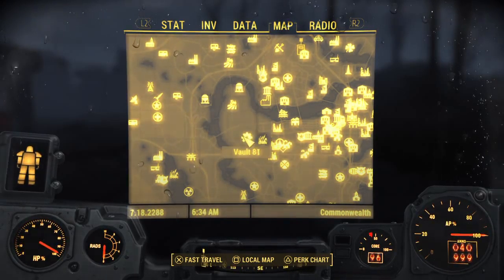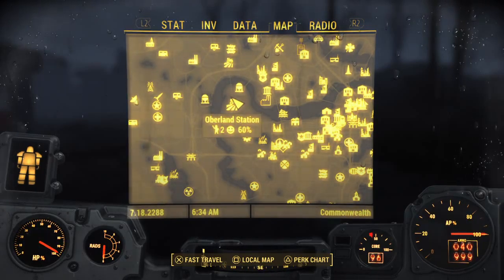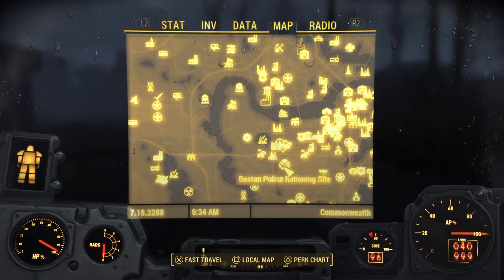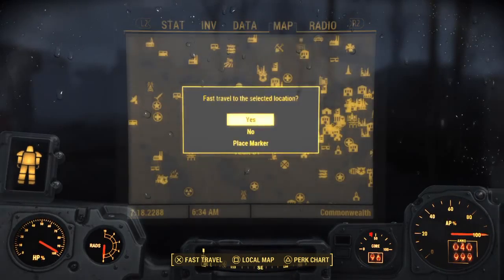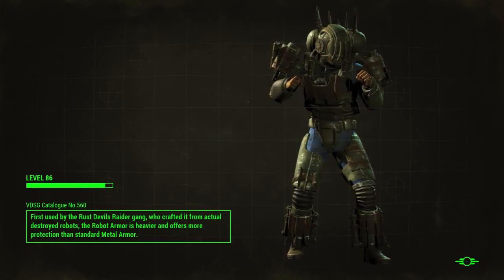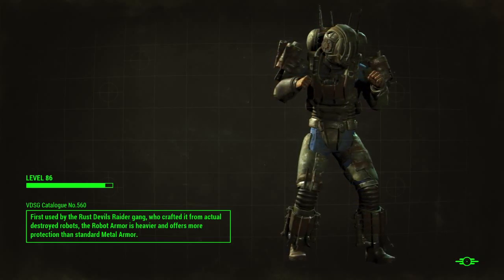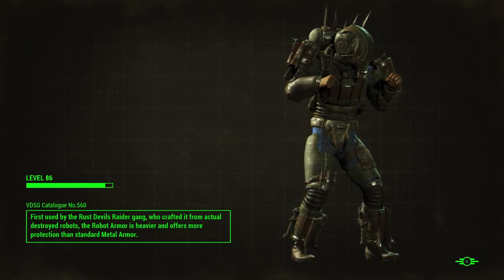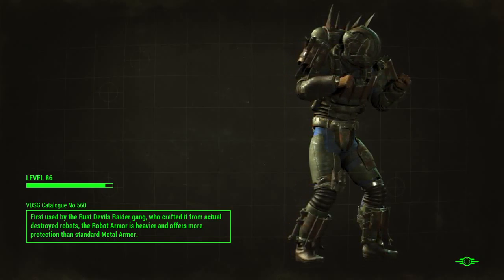To get this, you have to go to your map and go to Vault 81. Vault 81 is right here — it's right next to Chestnut Hilllock Reserve. It's below Overland Station and it's pretty damn close to Diamond City, actually.